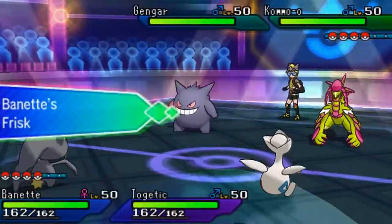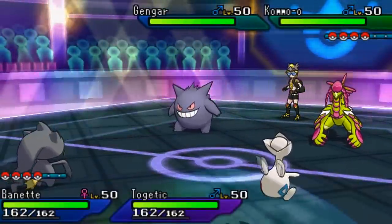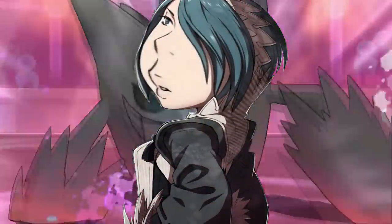We lead up with Torracat Bonnet and Togekiss. I can see he has Kommonium Z and Gengar right there with Frisk — which is really useless because we already know what items they're carrying. Gengar's gonna go for Parting Shot, Kommo-o is gonna go for the Z-move, and we're gonna automatically lose because VGC.